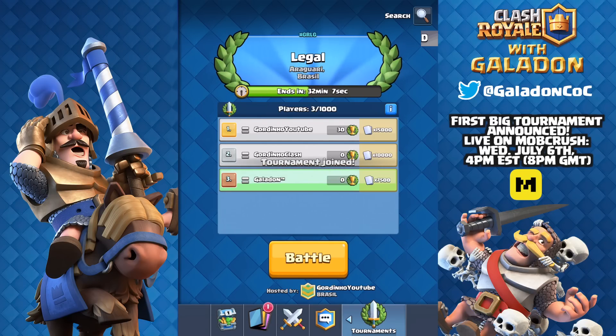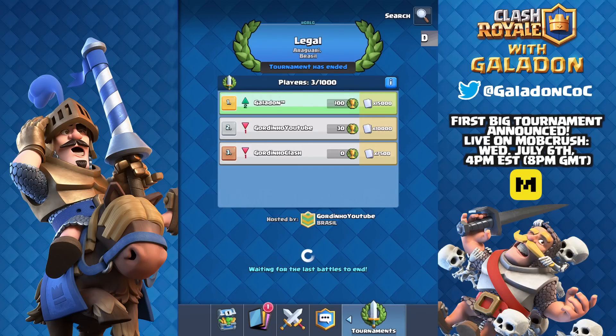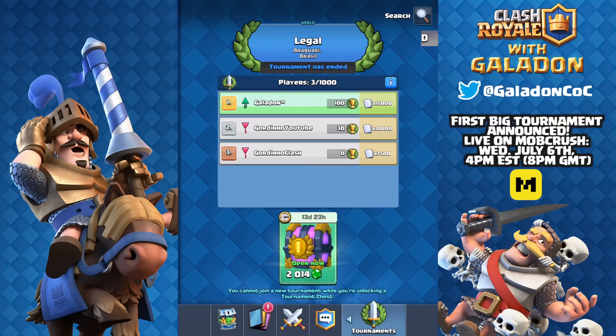After leaving, you're eligible to join a bigger, better tournament. Now I'm in a 1,000 player tournament. It's also possible that large tournaments don't fill up — if a 1,000 person tournament only has 500 participants, all 500 will receive a reward when it concludes. Pretending I won, the first place tournament chest takes two weeks to open without gems. While that chest is waiting to be opened, you cannot enter another tournament.